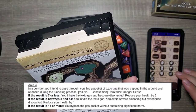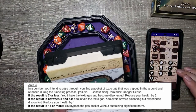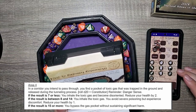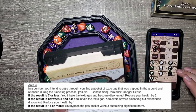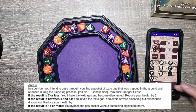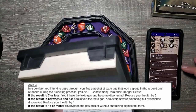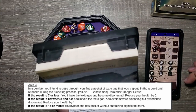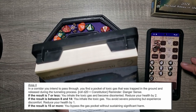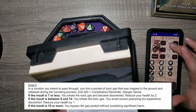And now number four. In a corridor you intend to pass through, you find a pocket of toxic gas that was trapped in the ground and released during the tunneling process. D20 plus con — reminder, danger sense, which we really don't have. Nine plus con one is ten. We don't have anything for constitution. Between eight and fourteen, you inhale the toxic gas — you avoid severe poisoning but experience discomfort. Reduce your health by one. Yikes.